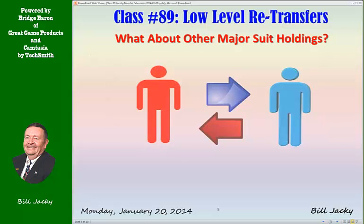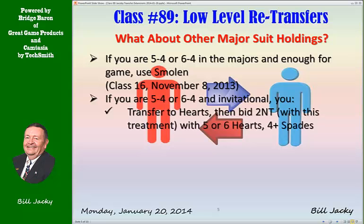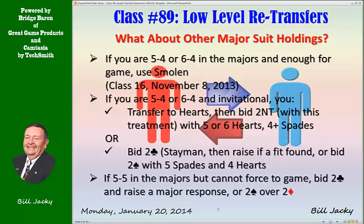What about the other major suit holdings you might have? If you're 5-4 or 6-4 in the majors and have enough for game, use Smolen — we covered that in class 16 way back on November 8th. If you're 5-4 or 6-4 and invitational, you have a choice: you can transfer to hearts and then bid two no trump with five or six hearts and four or more spades, or bid two clubs Stayman then raise if a fit is found, or bid two spades with five spades and four hearts. If you're 5-5 in the majors but cannot force to game, bid two clubs and raise a major suit response, or bid two spades over two diamonds.